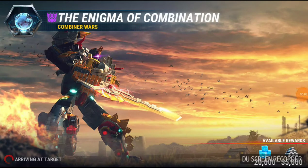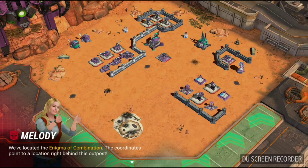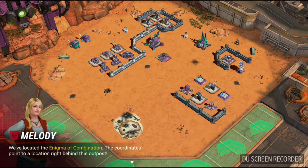Hello my friends, it's your old pal Lunar Fury and we've got the Enigma of Combination — Combiner Wars Mission 1 of the Combiner Wars Combiner Lab campaign. I thought I'd do a little walkthrough on it, trying to improve upon the one that I did back in the day. We've located the Enigma of Combination.